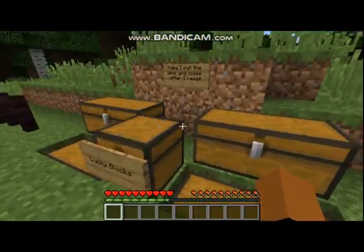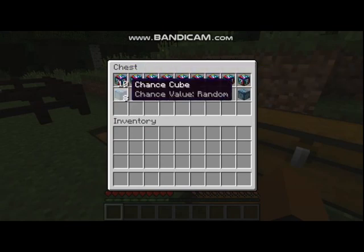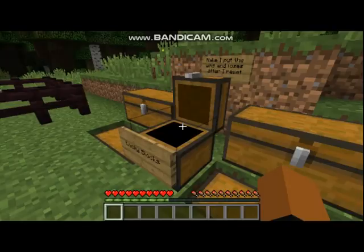Let's see what lucky blocks we're using today. We are using the spiral lucky blocks, and we also have our normal chance cubes.